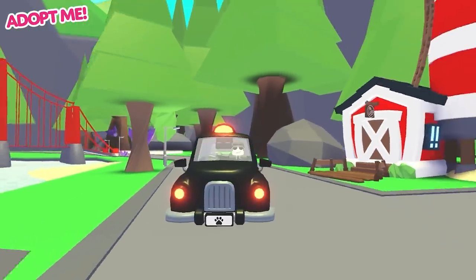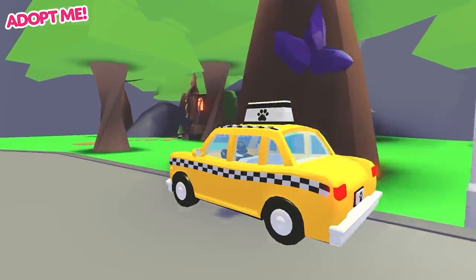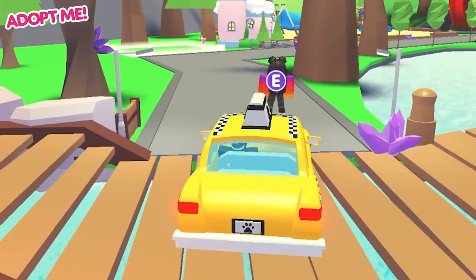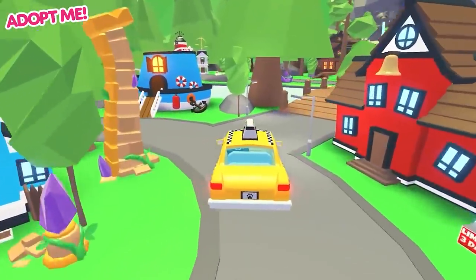The Taxi Game Pass comes with two vehicles: the British Black Cab and the NYC Yellow Taxi. With it, you can pick up and drop off passengers in return for a fare. Both taxis are tradable, meaning you can gift one to a friend and they'll be able to earn some extra bucks too.